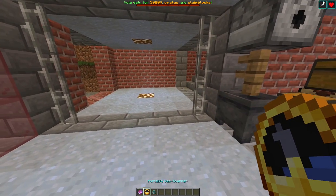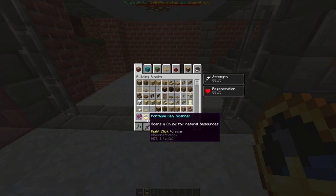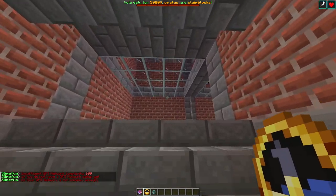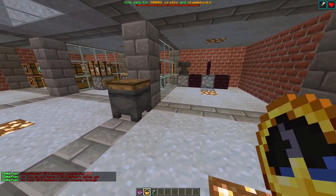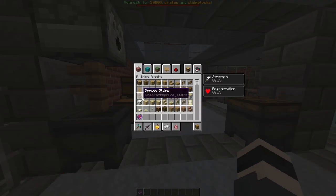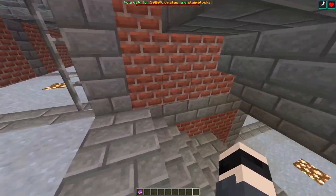I want to explore Slime Fun with you, or rather make tutorials. I know this video is a bit boring, but let me show you the portable geo scanner. It says 'insufficient GPS network complexity' — you don't have a GPS network set up or it's not complex enough. So as you can see, this would take a lot of time to discover normally.